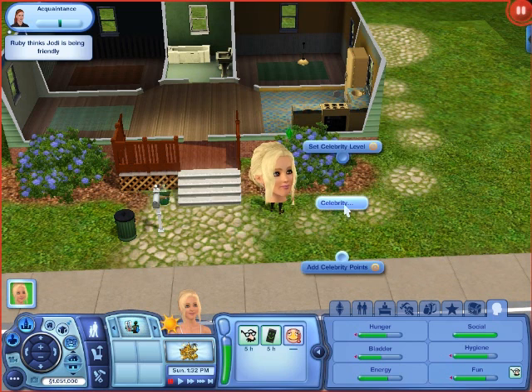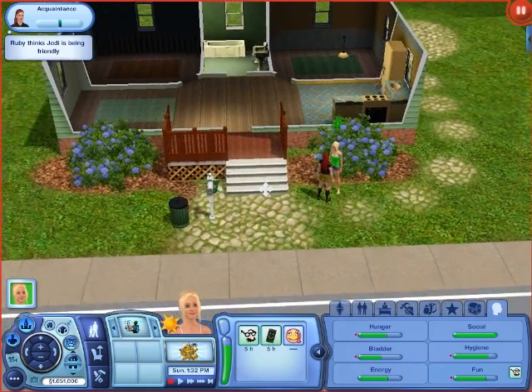You can edit them in Create a Sim, but they have to be wearing certain things — like they can't be wearing work clothes or other things. You can set their celebrity level, add them to your family, and make them age up.